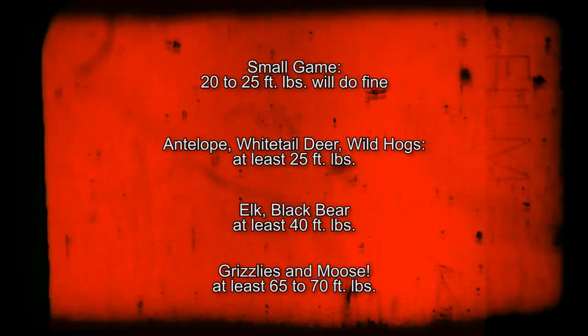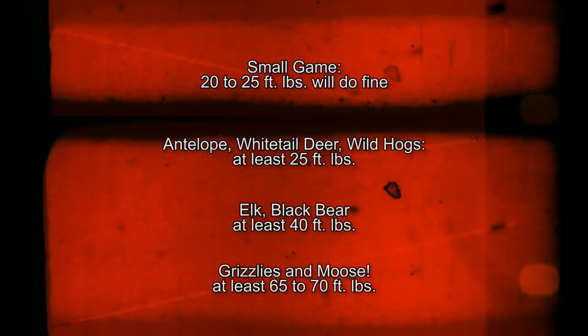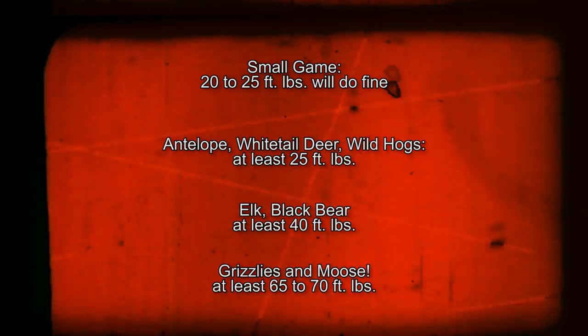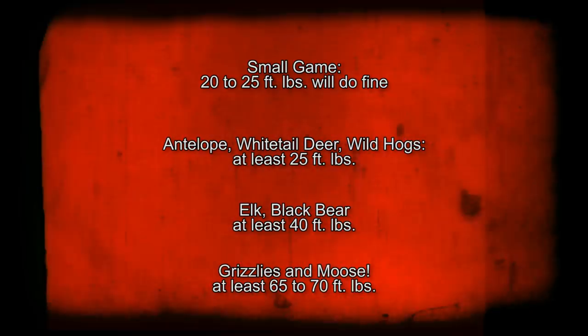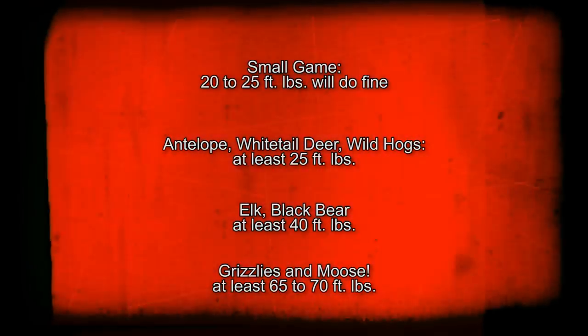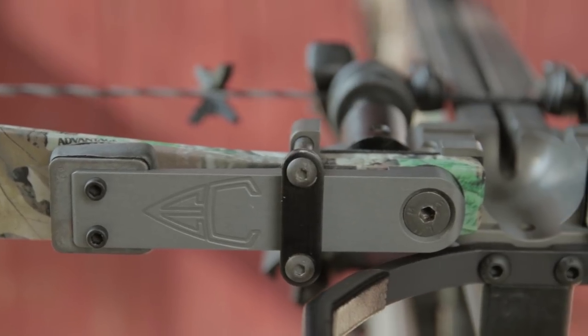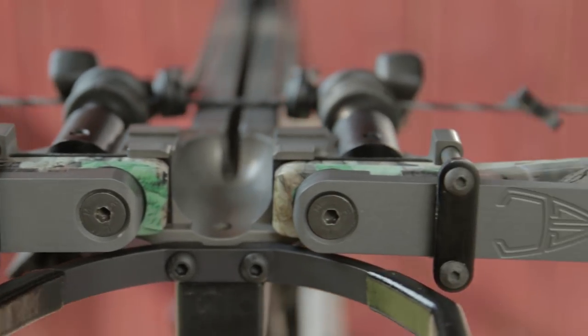The other interesting thing I found out is that I can, in fact, hunt moose with my current crossbow setup — I probably could get the job done without investing in a different crossbow. I can actually reach that 65 foot-pounds of energy threshold with this crossbow setup. I may have to tweak the brace height a little bit, use a lower arrow weight, or take off all the sound-deadening equipment to get back up in speed and gain that 20 feet per second back. But I can get the job done.